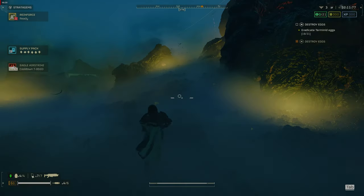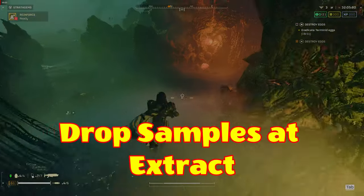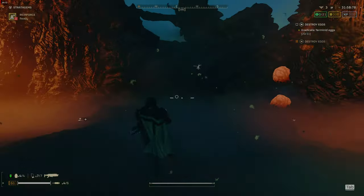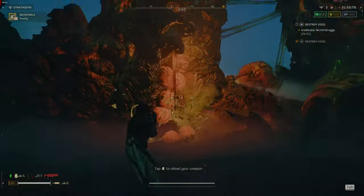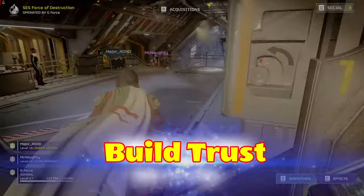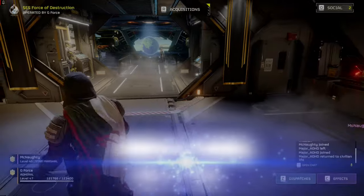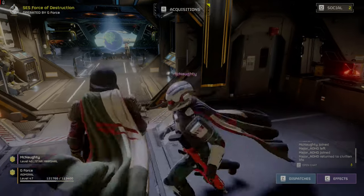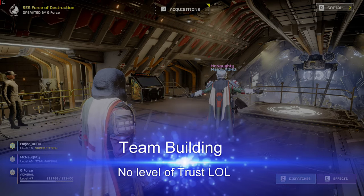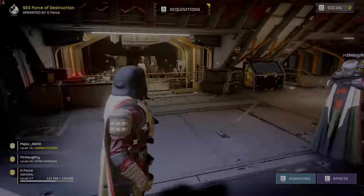Next tip: drop samples at the extract. Hold the X key and rotate the samples to drop them just off center of the extract. This way, if you're being overrun, you can grab the samples as you dive into the pelican to extract. I hope these tips help you spread managed democracy and liberty to the galaxy. If you enjoyed this video, please like and subscribe — it helps me with the YouTube algorithm. Comment below on any future videos you'd like to see, or if you have any additional tips for newer cadets. This is GeForce from Biocide Gaming, and I'll see you in the next video. FOR DEMOCRACY!